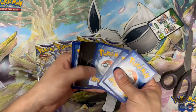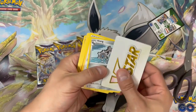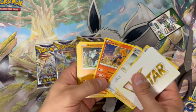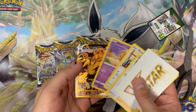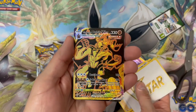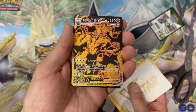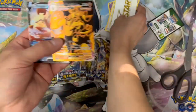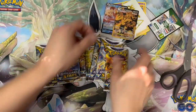Starting off pack one — these VSTAR cards always mess me up — but we've got a Clang, Scyther's Ambition, Gullet, Chimchar, Baltoy, a full art single strike Urshifu VMAX in gold, as well as a Kingler V card. Very nice start to the box there.